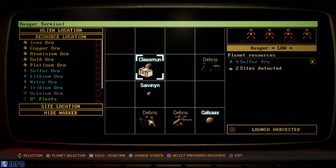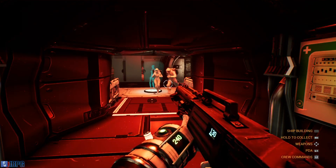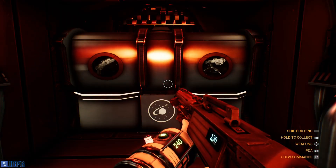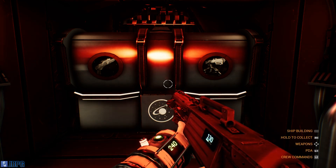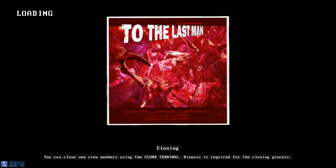Off we go and there's sulfur here as well, which is always helpful. Oh, we still haven't done the research! Okay, that's something else to do when we get back, because we'll probably send the harvester out on its own without us. Must remember to do the research — get those turrets upgraded.